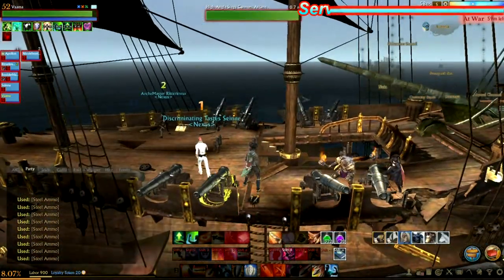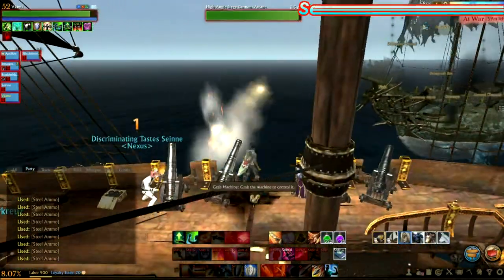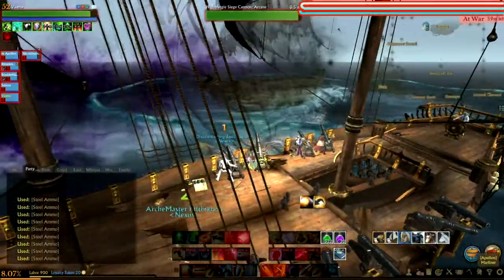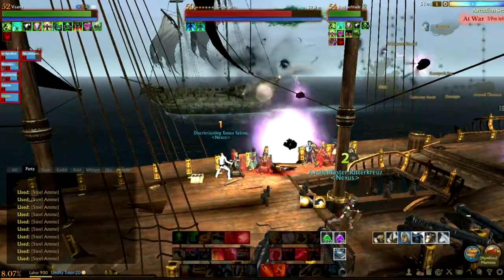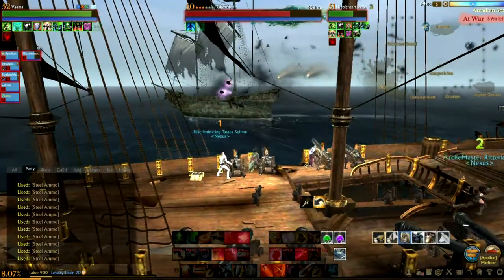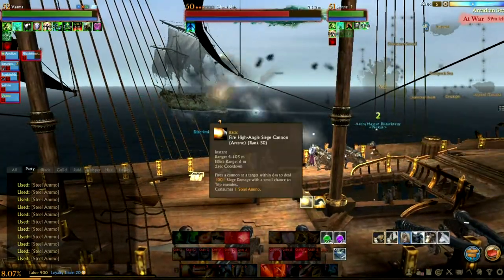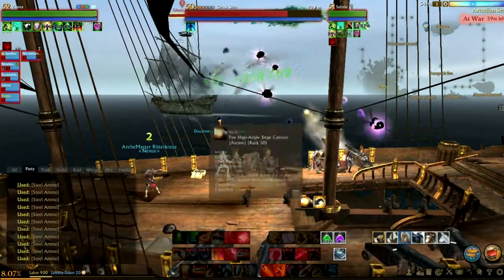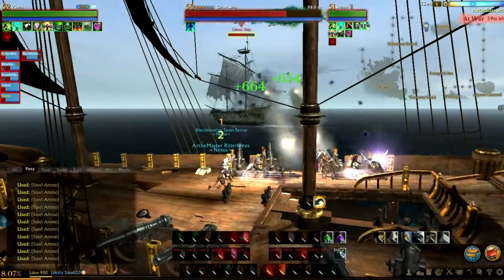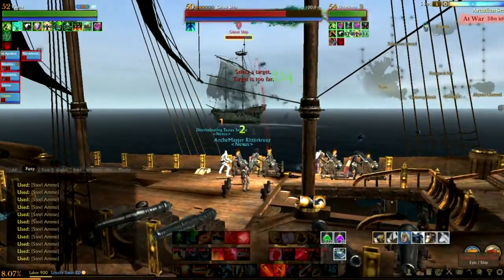If you can't find any ghost ships for a duration, if a person has a clipper or a couple of people in your group have clippers, branch out. That's the best thing I can say — branch out, because the ghost ship moves over the entire vast sea. You're going to have to cover more ground in a clipper rather than just one galleon. Search for it.